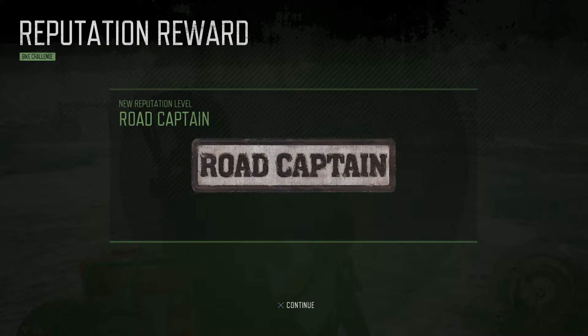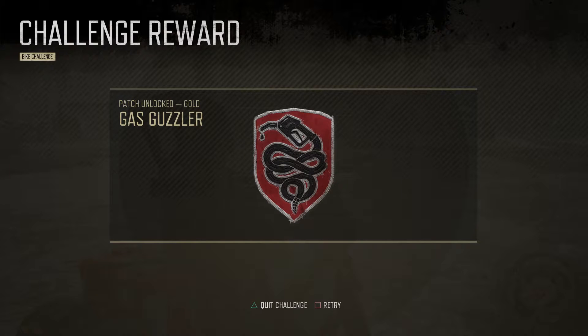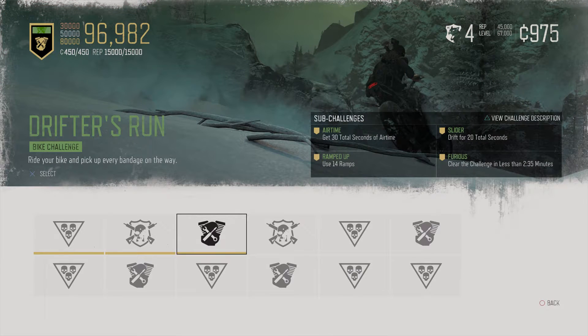We got a new reputation level — we are Road Captain. And we got the patch unlocked: the Gas Guzzler gold. That got us to reputation level four. We need 22,000 more reputation to get to the next rep level, but we've got plenty of challenges left to do — nine to go. We've also got a ton of currency. I don't really need that much, but once I can upgrade those rings higher it's going to start gobbling up my money, so I'm just sort of stockpiling for now.